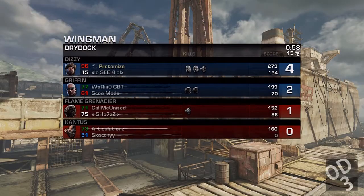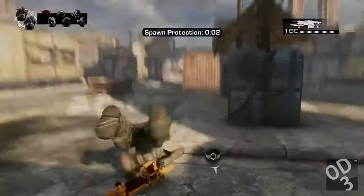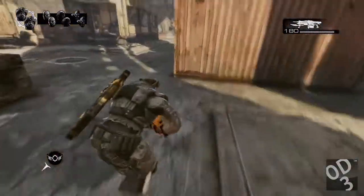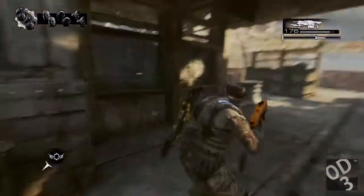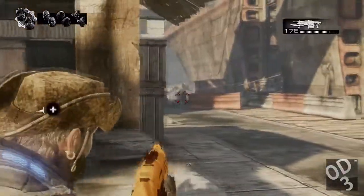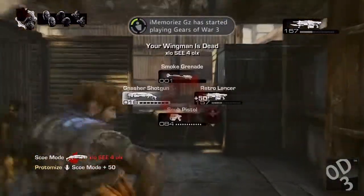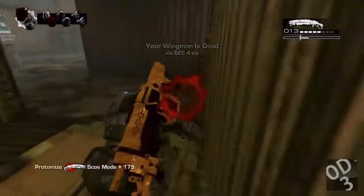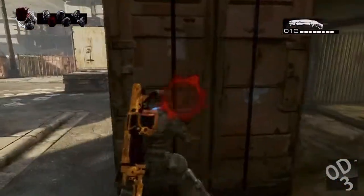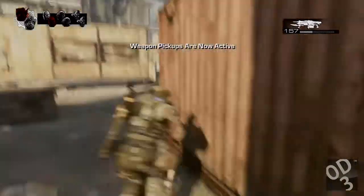All the other guns give you more room for error with poor accuracy. The Gnasher shotgun is the most punishing starting weapon for poor accuracy because it has the most delay between each shot. The snub pistol and the hammer burst come behind it due to their semi-automatic nature — they can fire at a very fast rate and allow more room for aiming error, as opposed to the Gnasher shotgun which has about 0.8 of a second delay before you can shoot again.